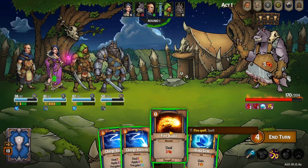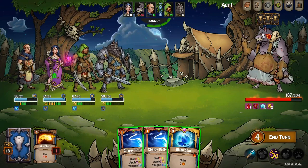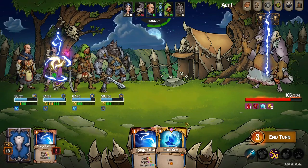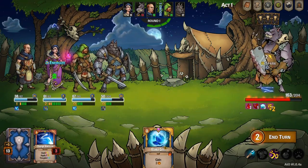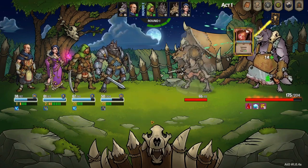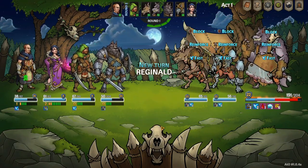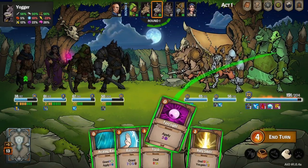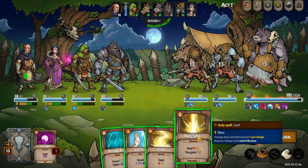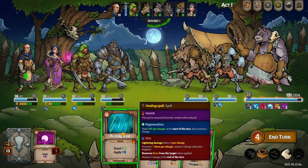Fire Blast is cute but we need bigger stuff. This mana gem I've only ever used once because we just don't have really costly spells for her. Oh — he's summoning! You've gotta be kidding me! I'm still tempted to focus him down. Healing Rain — honestly yes, because we're going to benefit from that more than they will.